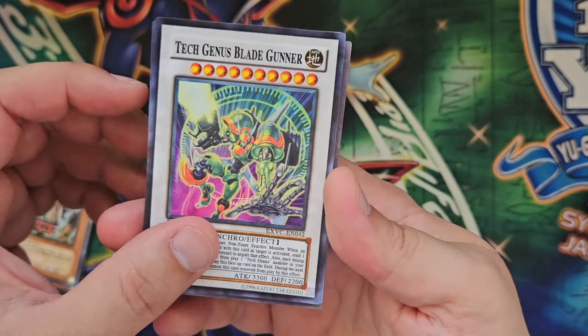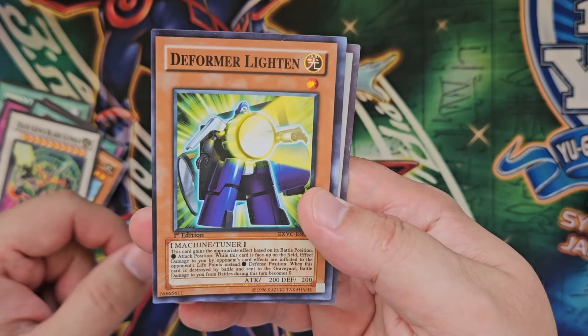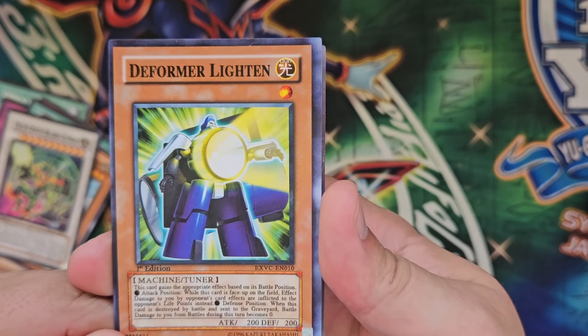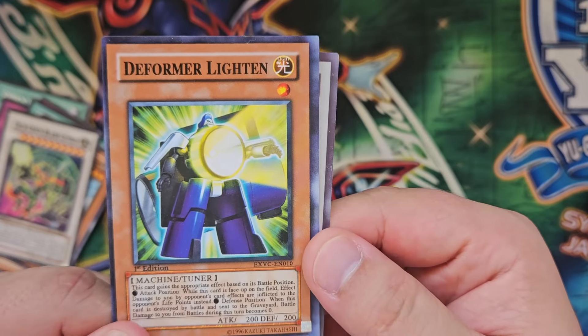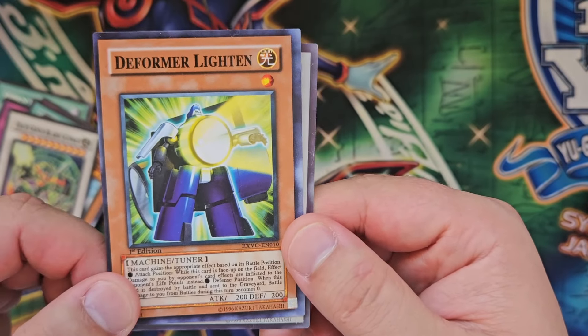What's also hard to read is this next card. Get ready for it — Deformer Lighten. Deformer Lighten: the wish.com version of Morphotronic Lantron. Can we stop and appreciate how freaking ginormous the bullet points are in the card's flavour text? Seriously. I would say nothing can top this, but now we have our final card.